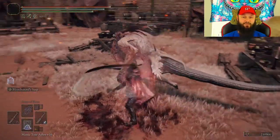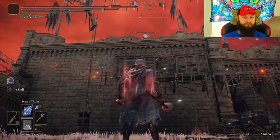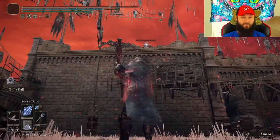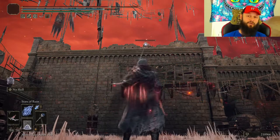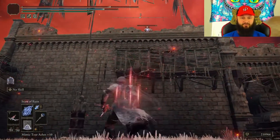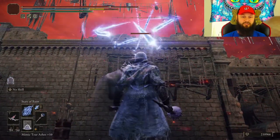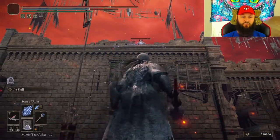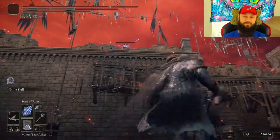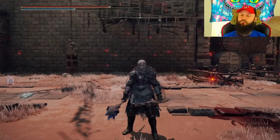There we go, this one is dead. For this boss you would need to bring some ranged weapons or a bow — either one works. As you can see I'm dealing damage with spells. However, for spells you kind of want to get close, otherwise it won't hit him. If I move a little bit back, it's probably not going to hit. So definitely bring some ranged weaponry — this should make it much easier.